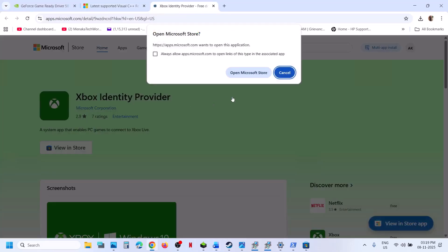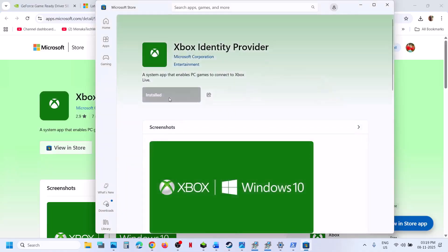The next step is to install the Xbox Identity Provider. If it is not installed, click on View in Store — the link is provided in the video description. If not installed, you will see an Install or Get button, or possibly an Update button. In this case it is already installed.